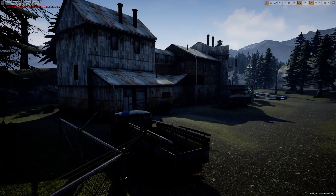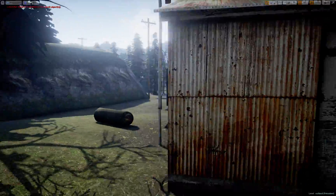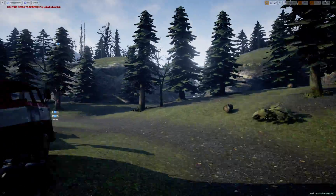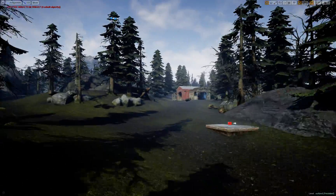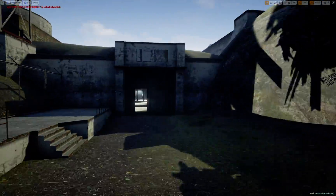Hamua now imports not just maps, but also models and materials from the Source Engine. All I really did here was fool around with a couple of the materials and add a sky, post-process volume, a couple of things like that.